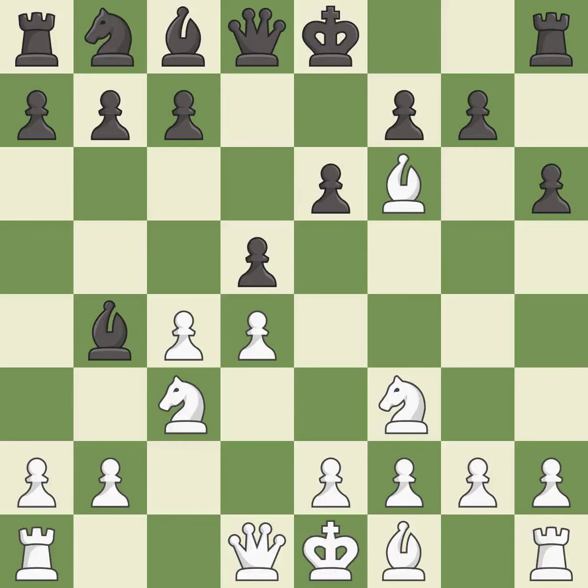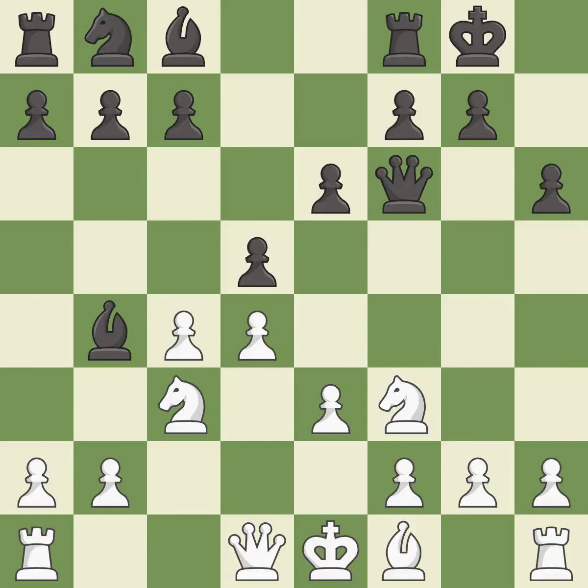This maintains the balance in material with a good trade. Takes back. This defends the attacked pawn. Castling gets the king to a safer square, out of the center of the board, while also developing a rook. Castling kingside tends to be safer because the king is further from the center. It is the last book move.